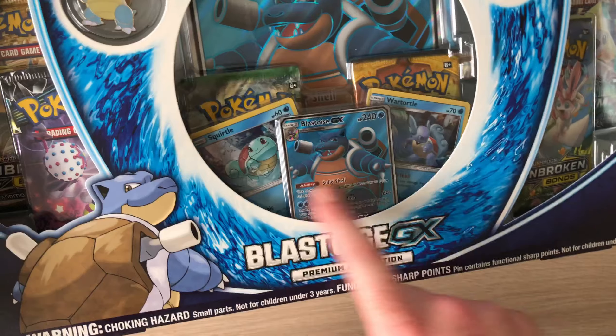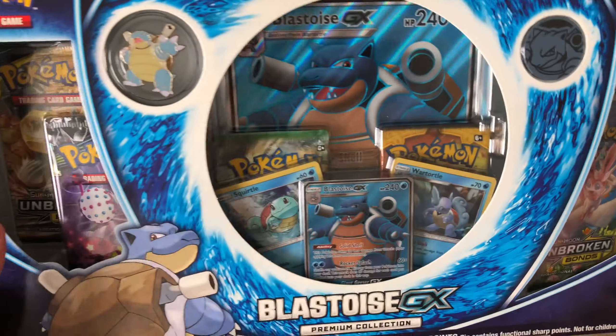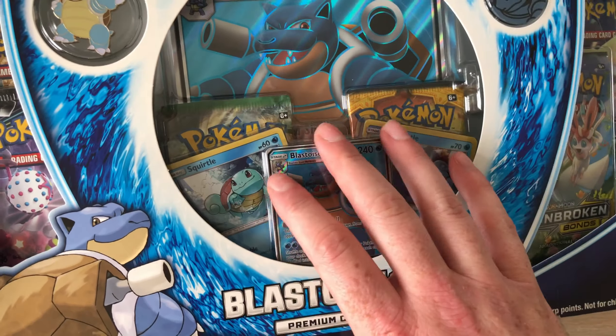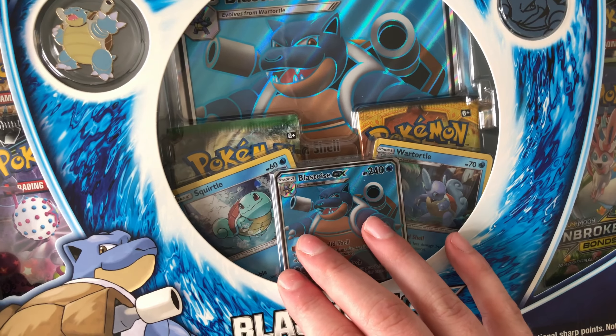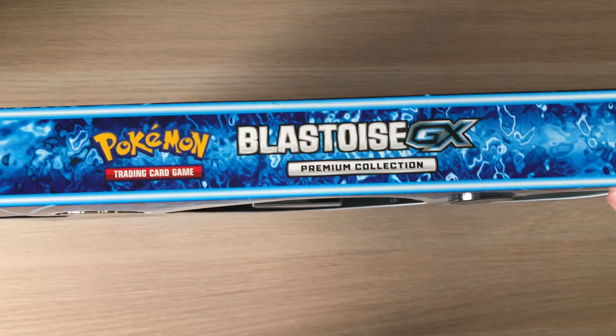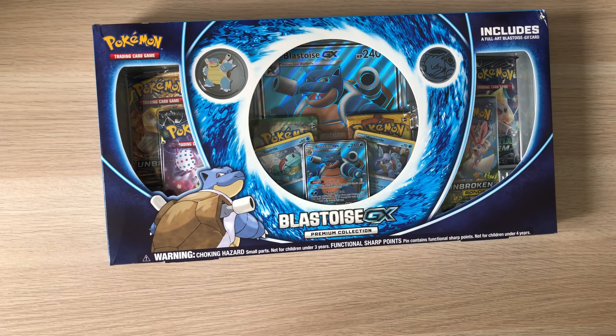This one features the alternate art full art version of Blastoise from Unbroken Bonds — it's the promo version. They've been doing these quite often now, which is pretty cool. Like when they did Shining Legends, they did the rainbow cards as a promo rather than having you try to find them in the set.